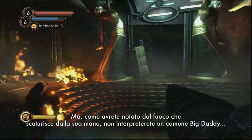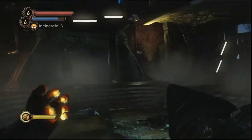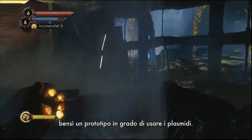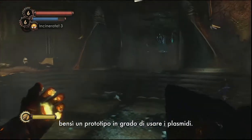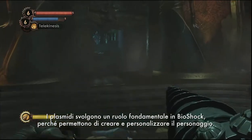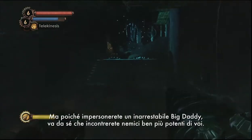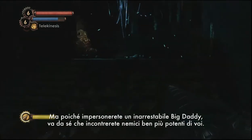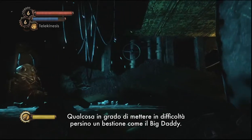But as you probably noticed from all that fire coming out of his hand, you don't play just any Big Daddy in Bioshock 2. You play the very first — a kind of prototype who is able to think for himself and is able to use the plasmid tools. Now, plasmids are a pretty important part of Bioshock; they allow you to build your character. But since you're this special Big Daddy, this unstoppable force, there needs to be something out there that is tougher than you are, something that can take a Big Daddy out.